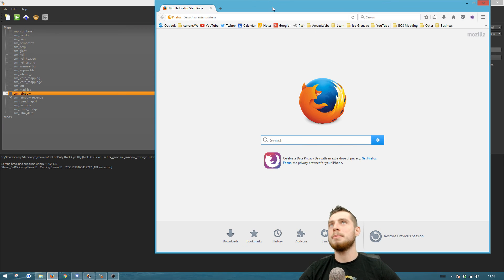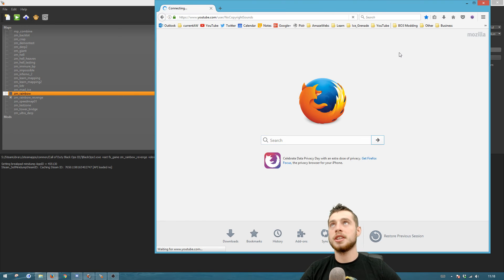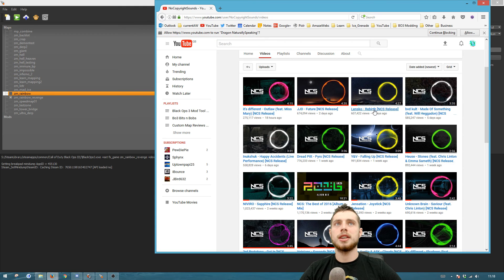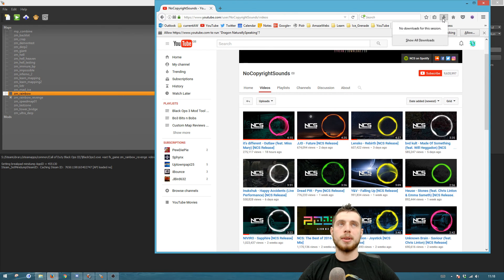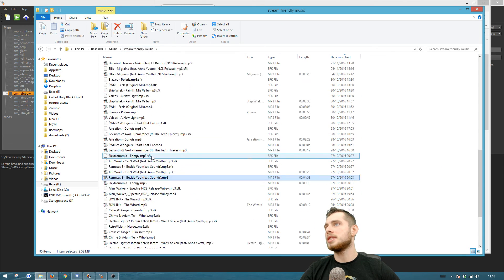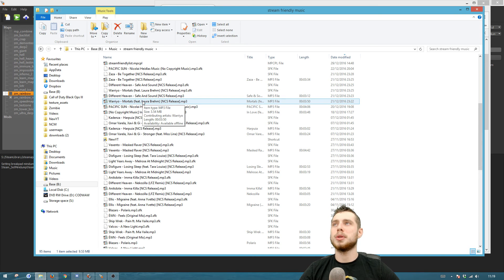The first thing you want to do is go on the internet and find some music. Why not go to YouTube and search for no copyright sounds. If you don't want to get in trouble, the best thing to do is use songs that are not copyright. I've already downloaded one of these — you can download whatever music you like, just make sure it's not copyright so you don't get into trouble.